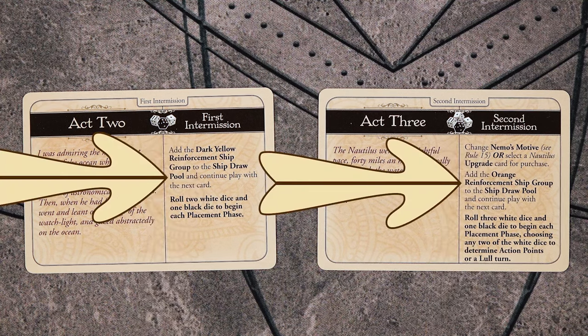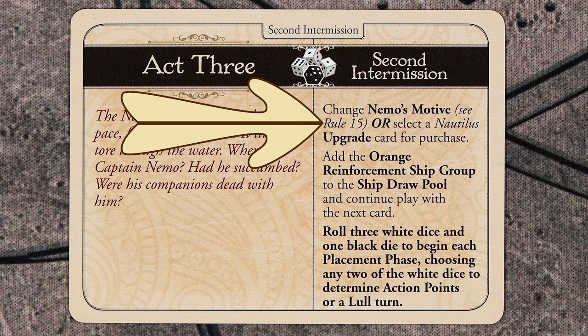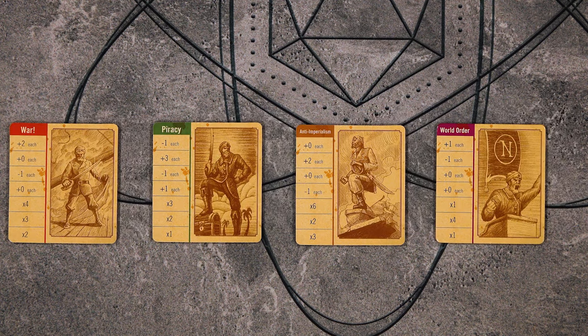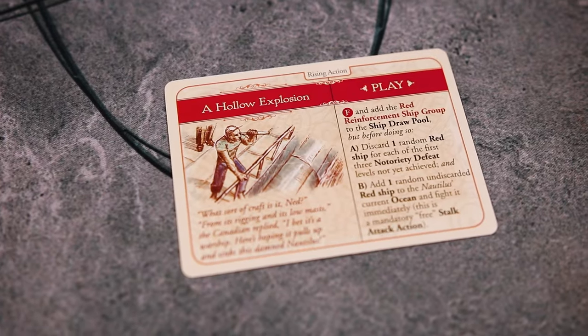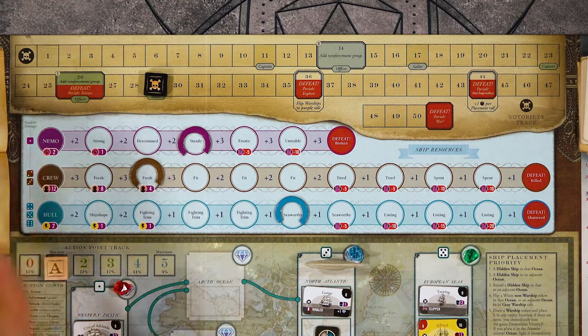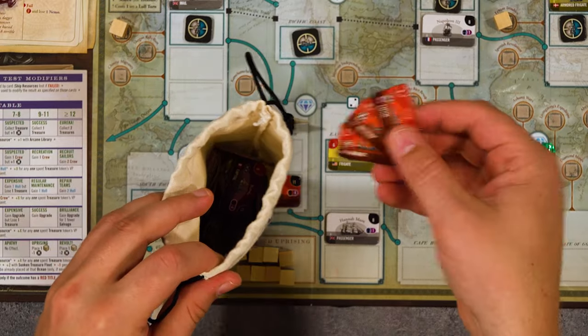As you progress through the game, you will move into act two and eventually act three. Each act will make you roll more dice during the placement phase and you will also follow the instructions on the act card. During act two, you will add the dark yellow ships to the ship bag. Then during act three, you will add the orange ships to the bag. You may also change Nemo's motive, or add one Nautilus upgrade that was set aside to the Nautilus upgrade row. If you decide to change Nemo's motive, you must choose one of the other motives in its category. Adventure, explorer, humanist, and science are all in the noble category. War, piracy, anti-imperialist, and world order are in the stern category. Note that you may not choose a motive that would cause you to immediately lose due to your position on the notoriety track. When we come across the rising action card, you will discard red ships equal to the number of red defeat spaces you haven't yet reached on the notoriety track, then randomly select one and place it in your ocean zone and immediately stock attack it. The rest of the red ships are added to the ship bag.